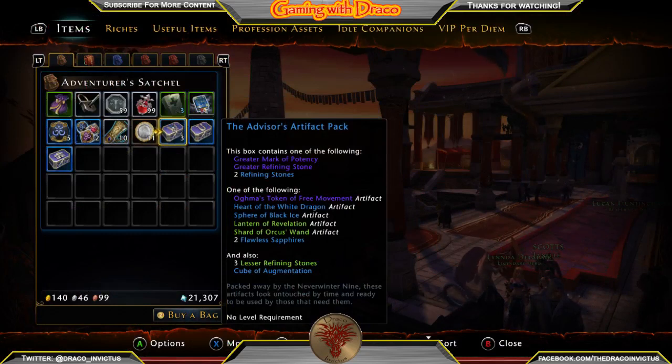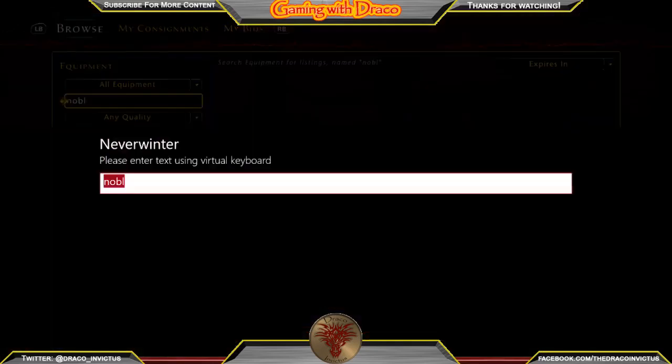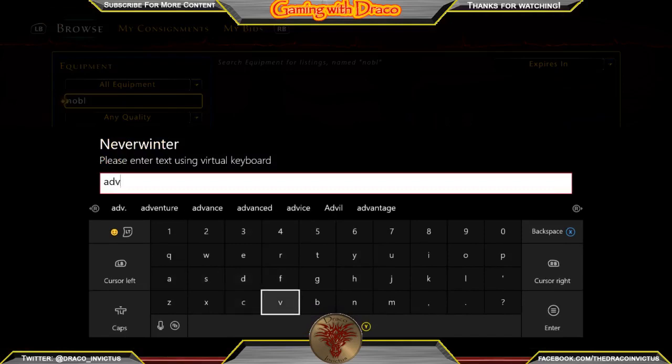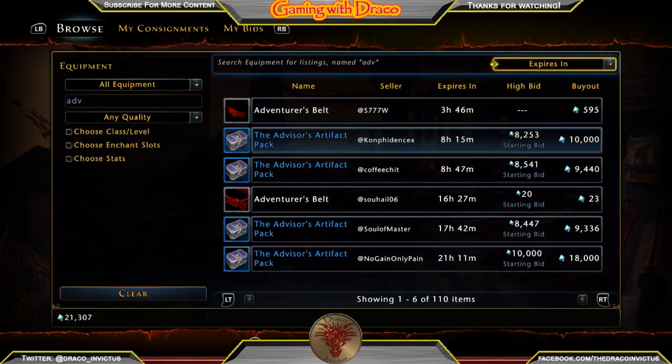We also got the Advisor's Artifact Pack, which contains one of the following: Greater Mark of Potency, Greater Refining Stone, or two Refining Stones. And one of the following: Augma's Token of Free Movement, Heart of the White Dragon, Sphere of Black Ice, Lantern of Revelation, Shard of Orcus's Wand, two Flawless Sapphires, three Lesser Refining Stones, or a Cube of Augmentation. Checking the trade house, it's selling for around 9,000 to 10,000 Astral Diamonds.